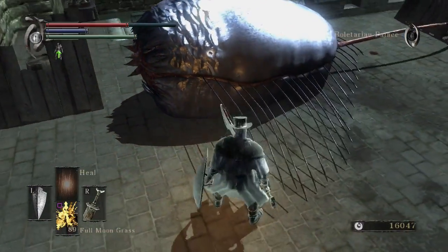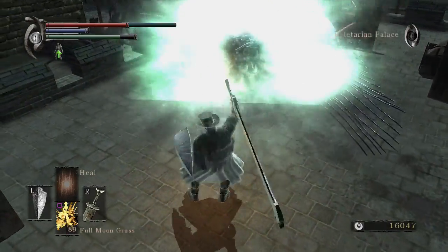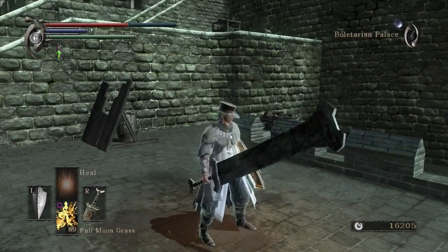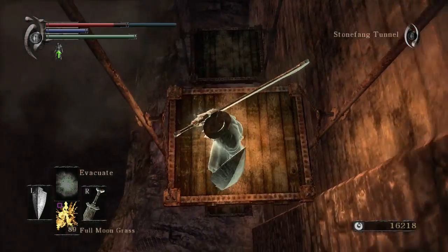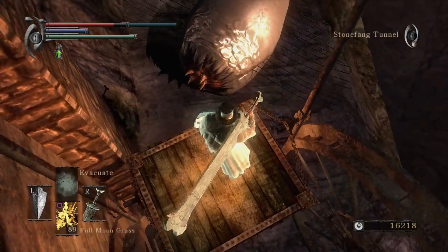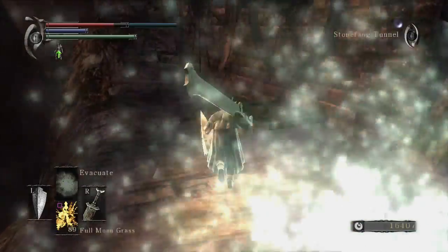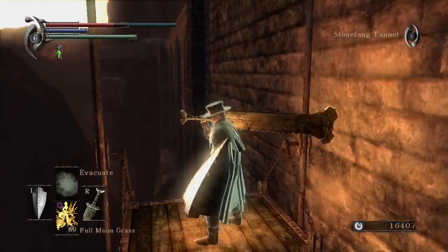You can get a total of eight colorless demon souls in one playthrough: five from primeval demons, two from the crows, and one from the little area behind Miralda. Killing them increases the world tendency back toward white — not all the way, but it goes up about one step, putting it pretty much back to neutral. Killing the Black Phantom and killing them is three points on the scale each.